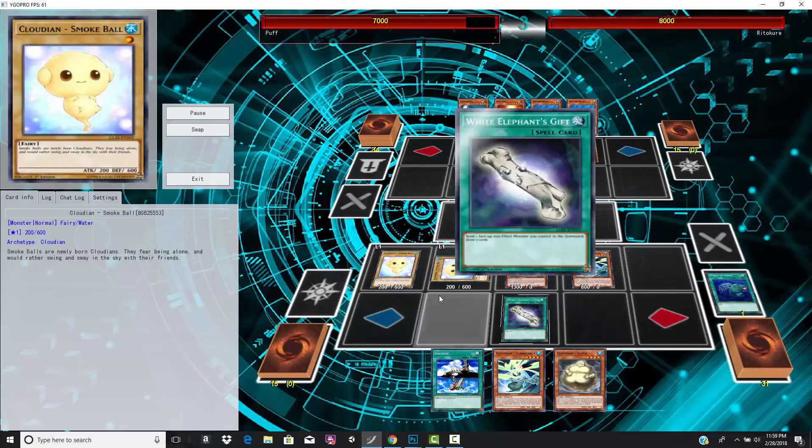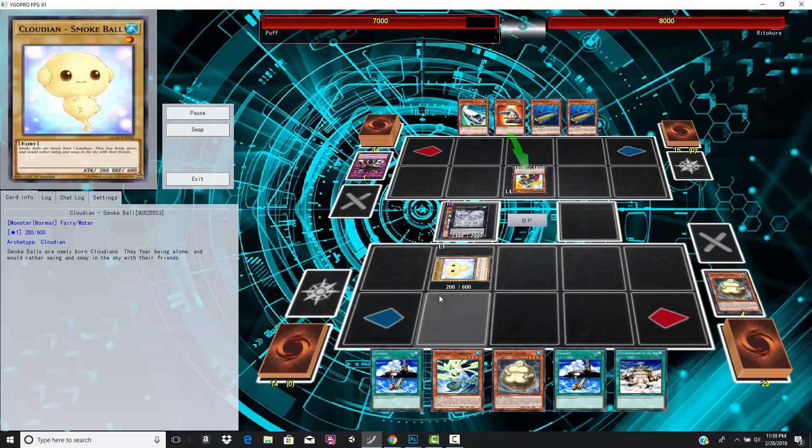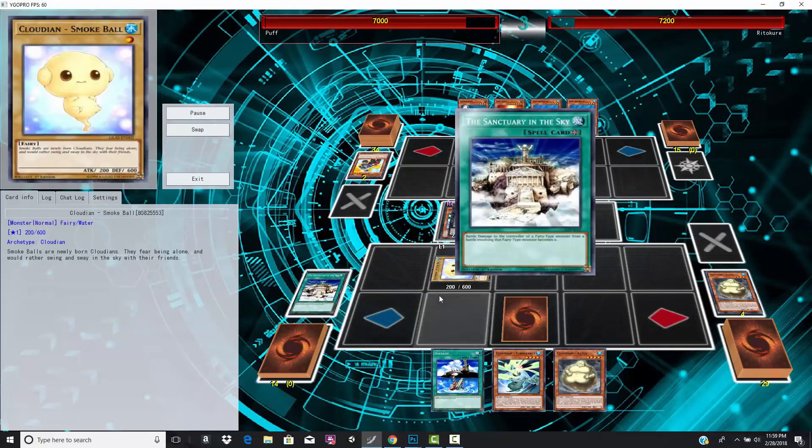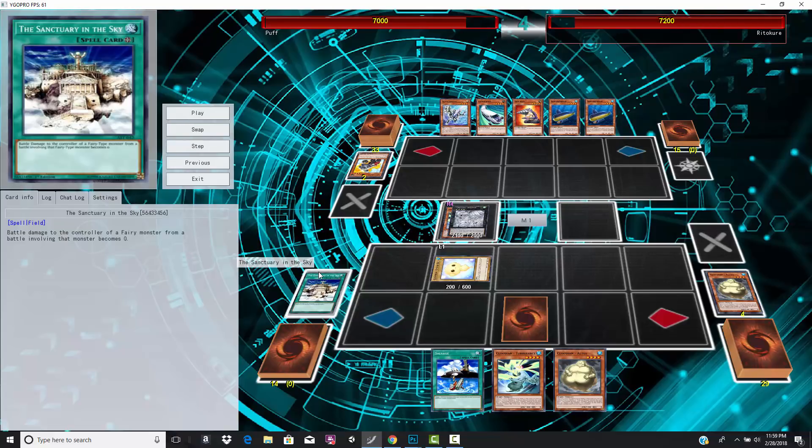He's going to get two copies of Cloudian's Smoke Ball. He's going to attempt to fix his hand with Moria Greed, activates White Elephant's Gift to get rid of that Smoke Ball, and then goes into a Tornado Dragon. Now one of the ways of protecting your Cloudians is activating Sanctuary of the Sky, which makes it so your Fairy Monsters can't take any damage. That means you can keep them in attack mode and your opponent really can't destroy them.